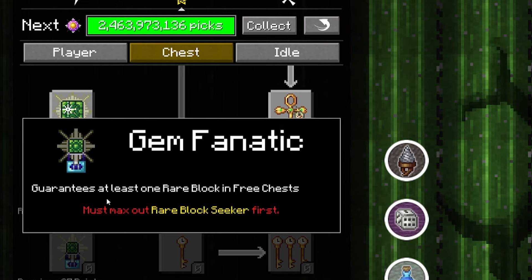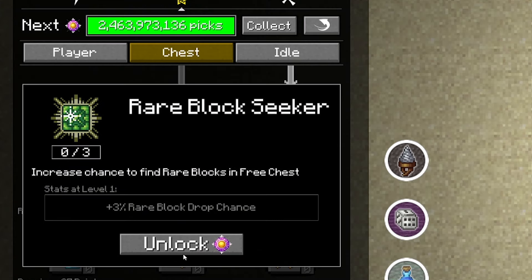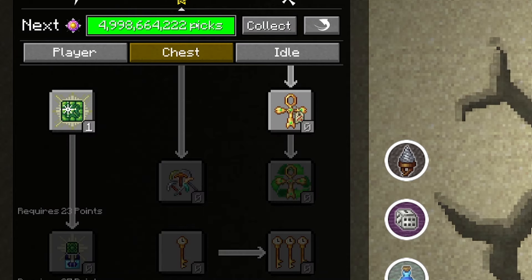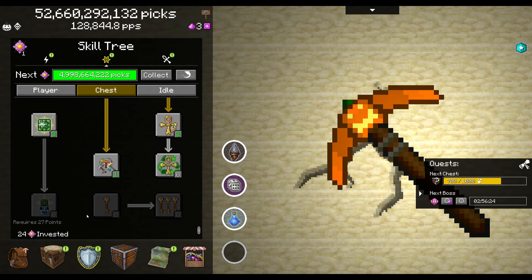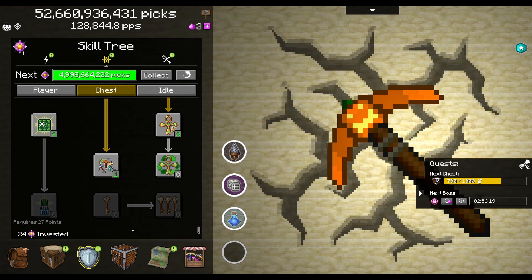What I really want to work up to is guaranteeing at least one rare block and free chests. I get a lot of free chests and this also increases the chance, so I'm going to level up as many more times as I can. We can also add the chance to find a pickaxe in a free chest. I'm not going to upgrade anymore — I want to save my 52 billion picks in case I need it later for a level up.